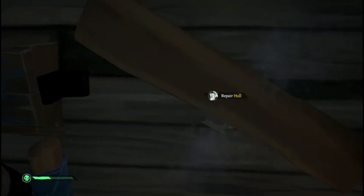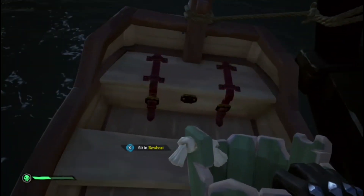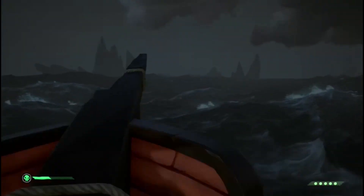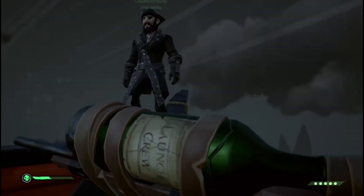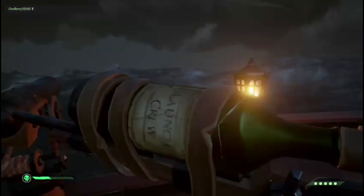Being harder to hit isn't all bad because you'll actually take more hits to sink than the brig. The brig has one deck, meaning it takes a lot less holes and less water to fill up to the sinking point. For the sloop, you sink when the water reaches about the level of the map table, so you do have a bit more water capacity before sinking. This gives you a big advantage over the brig, so you can pretty safely get into a fight with one.